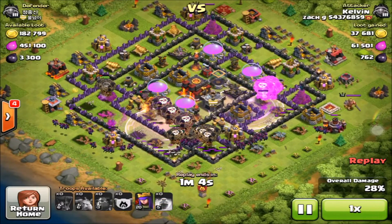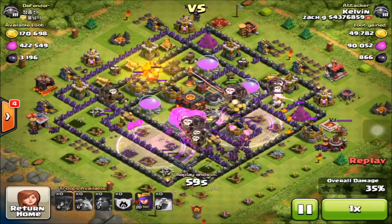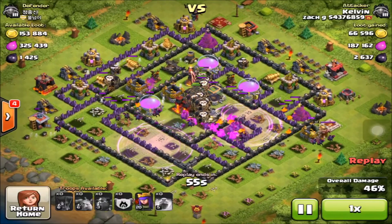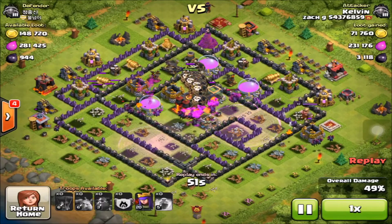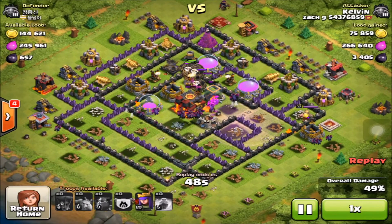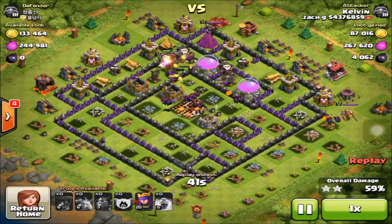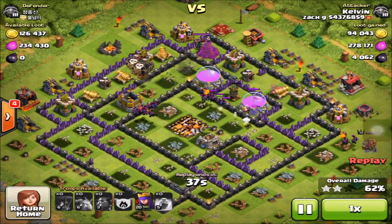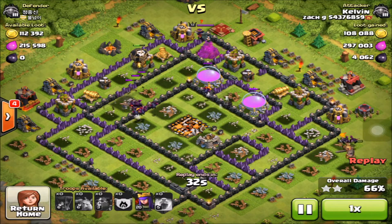I'm going to rage them up — minions are going to take out the pumps and we're already at about 2,400 dark elixir and counting. We have a bunch of loons in the center of the base right now going for the inferno tower, taking that out. It's lagging really bad now, but we just took out the dark elixir storage. We have every single bit of dark elixir — 4,000 of it. That is extremely awesome.